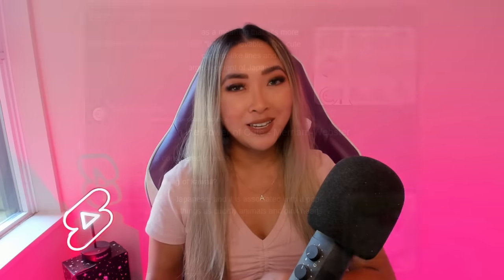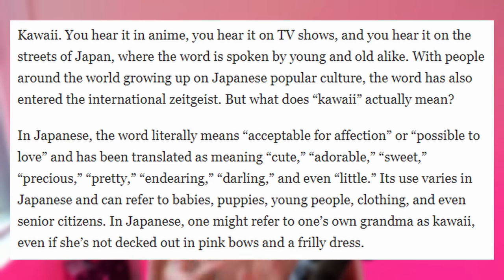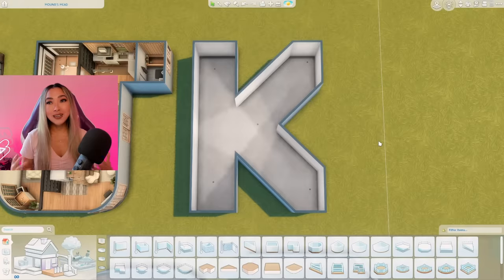If you aren't familiar with the term kawaii, it's a Japanese term that basically encompasses their culture of cuteness. It can refer to people, pets, objects, even clothing style, or in this case a house aesthetic — basically just anything that is cute, adorable, and lovable in general. I am so excited to do this one so let's hurry up and get started.